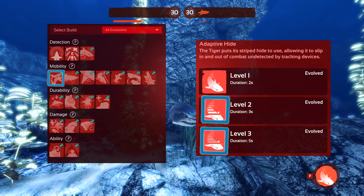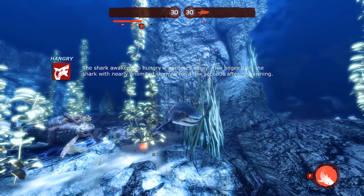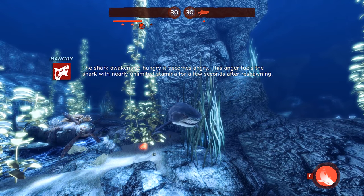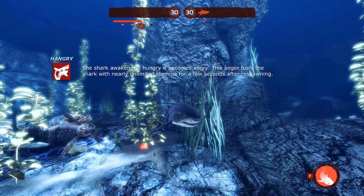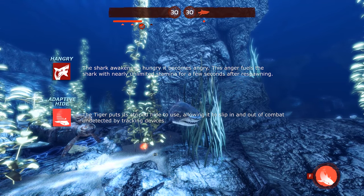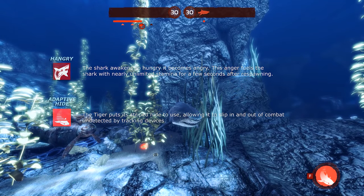For early game I recommend Hangry and leveling Adaptive Hide. Hangry will regenerate your stamina rapidly for eight seconds, enabling you to spam your lunge ability for a much faster return to Steve's location each time you respawn. If you return fast enough, this excess stamina regen can be utilized during your attacks. Adaptive Hide levels two and three will increase the duration of your cloaking ability, keeping you undetected by equipment and obscuring your visual presence to divers for longer, giving you more of a chance to execute your attacks properly.